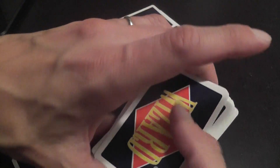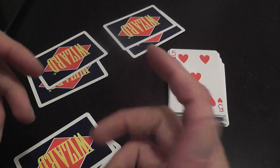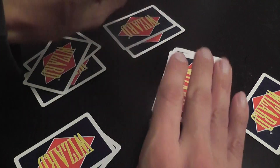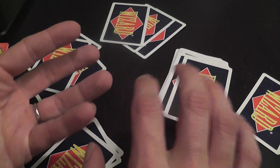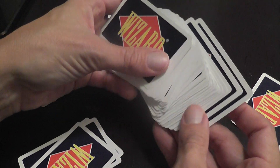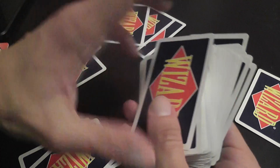If the trump card is a jester, there is no trump. If it is a wizard, the dealer decides which suit will be trump - in this case, hearts. The next round, players have hands of three cards, and so on. The game technically continues until all cards are dealt, which with three players means sixty cards and twenty rounds, with no trump on the last round.